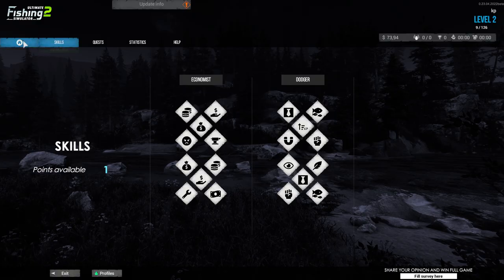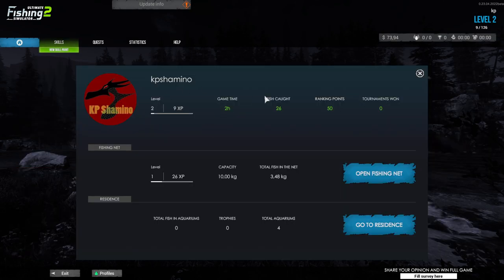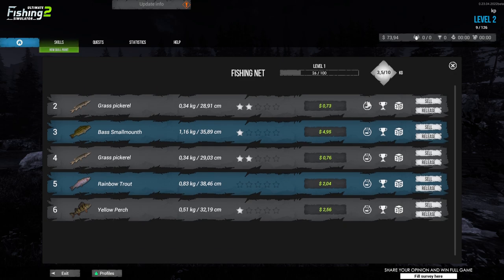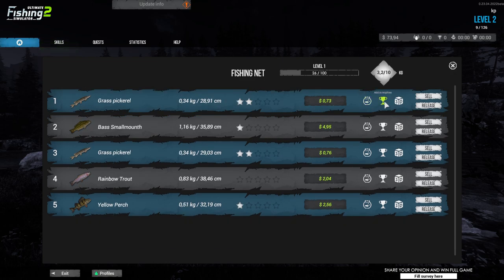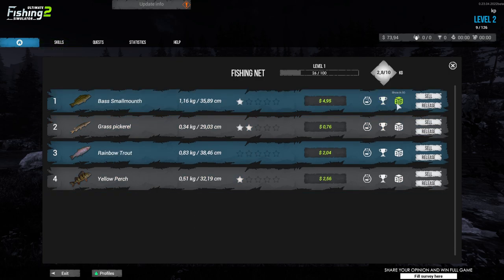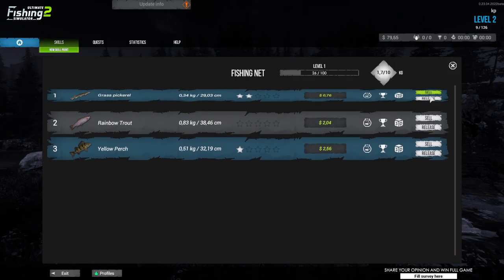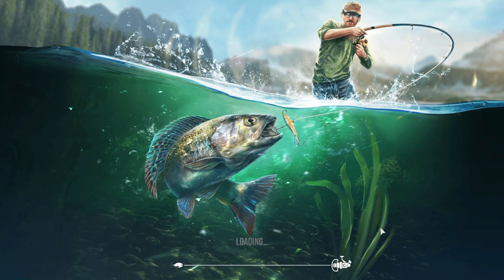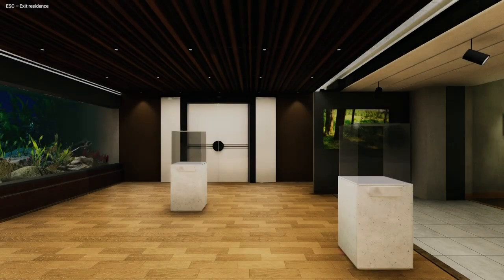To end the video - how do you sell your fish? You come here, open fishnet, and you can do three things with your fish: put them in the aquarium, add them to trophies - you can show them in 3D - or you can sell them. I'll put one in the aquarium and one to trophies and show you where to find them.